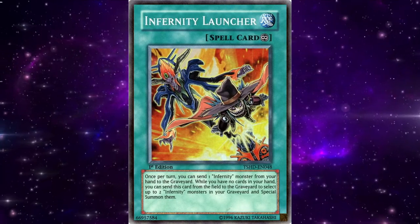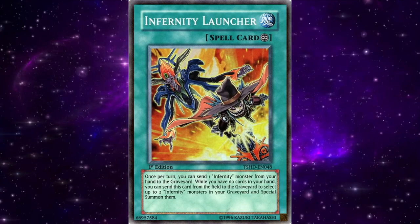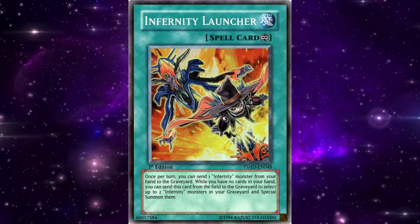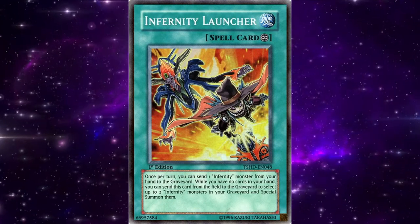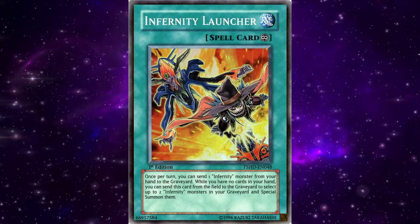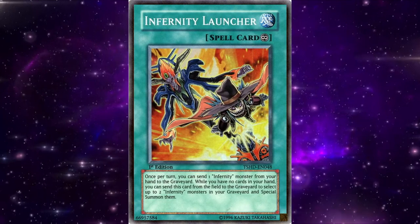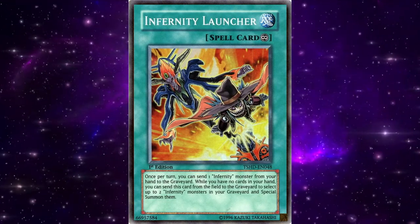With the success of the Infernity archetype in both regions, a hit on the ban list in some fashion was warranted. While the OCG was able to hit Trishula to 1, the main limitation that affected both regions immediately was Launcher going to 1 on the first list after its release. This was a fair hit, since a spell with no hard once-per-turn being able to revive two monsters on its own was pretty powerful. It was a significant hit to the archetype, but it didn't completely wipe Infernities off the competitive landscape.